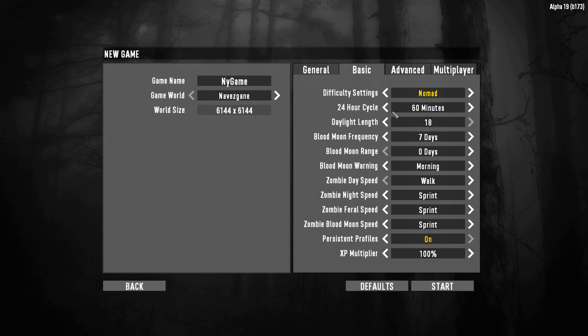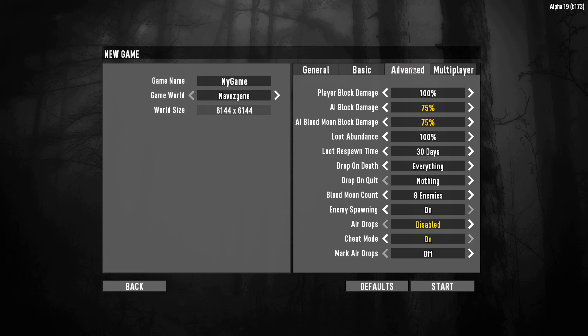Persistent profiles — keep that. XP multiplier, keep it at 100. If you increase it, you might think it'll be easier, but actually the opposite is true — the more experience you get, the harder the game gets earlier and faster. So if you really want to make it simpler, drop down the XP multiplier and increase the day cycle to 120 minutes for a slower game style.